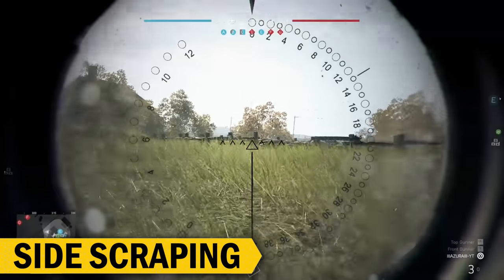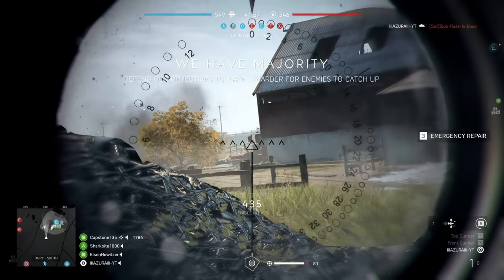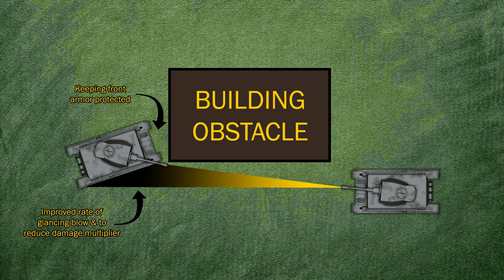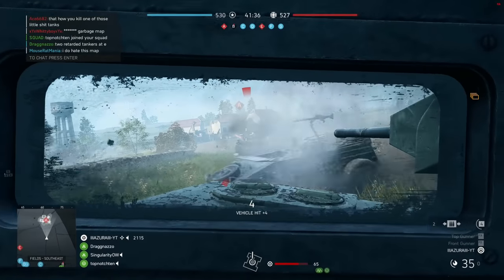Similar to armor angling, the side scraping technique is used to angle your side armor at a steep angle toward the enemy, while protecting your front armor with a building or large obstacle. In this clip, while the Churchill Gun Carrier is not the best tank for this tactic due to its forward-placed gun and lack of turret, you can see how if he had stayed at that location, my rounds would likely have continued to ricochet. You are essentially using the side armor as bait to increase the chance that incoming rounds will ricochet — more effective against AP rounds, with the potential downside of your tracks being disabled. Finally, defending a push: when an enemy tries to flank you by pushing aside, reverse while rotating to keep the front of your tank facing them, making it much harder for them to hit your weak spots.